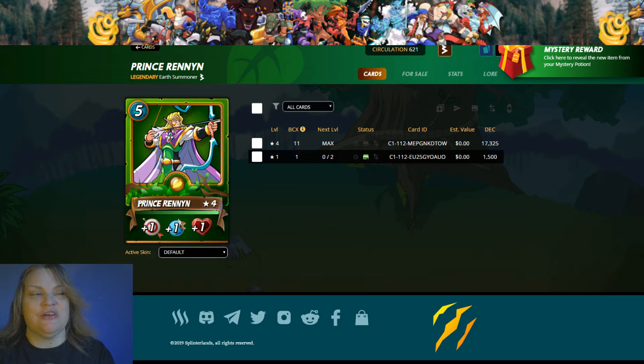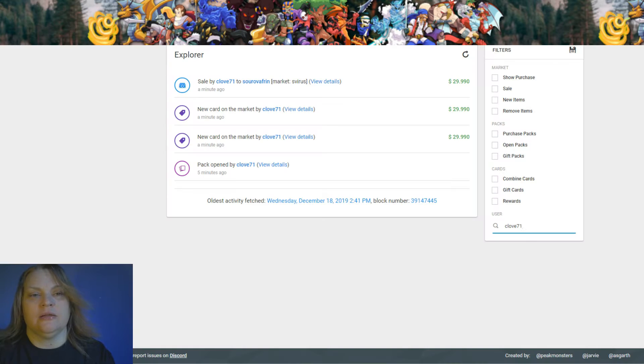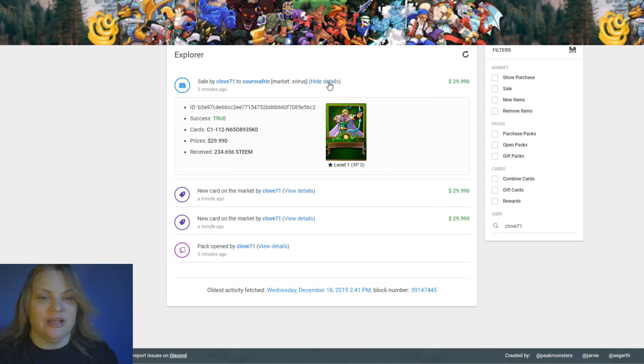Some sell very quick. I just started a video a minute ago and I put up my Prince Renyan and he immediately sold because I was putting him up so cheap. Here's the new one — it shows a minute ago, literally, this just happened: a sale by myself, clove71, to suffering29.99, it's 234 Steam in my pocket. I just opened this card once.